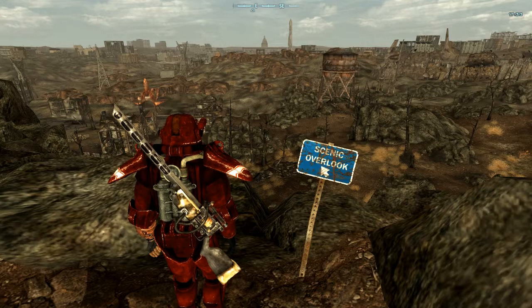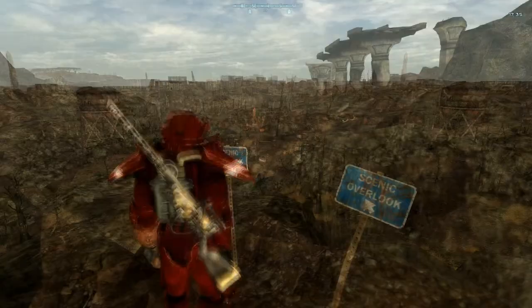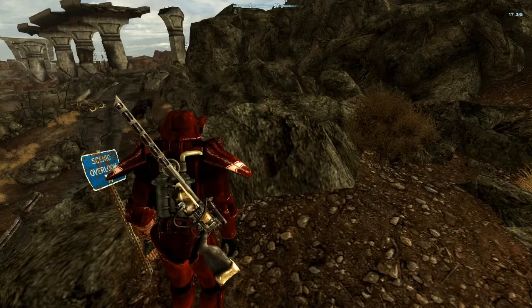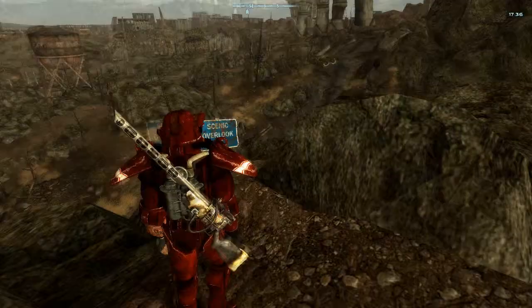I am playing Fallout New Vegas with Tale of Two Wastelands installed. What that does is it pulls in Fallout 3 files and resources into Fallout New Vegas, so you can see the Capital Wasteland in the New Vegas engine and actually do all the quests and everything there too.